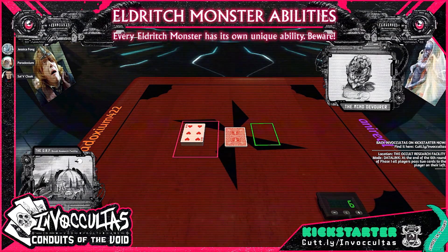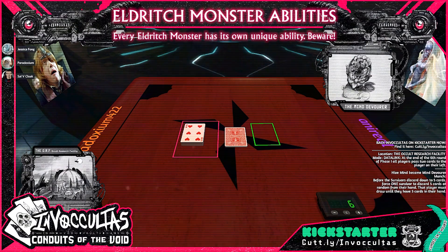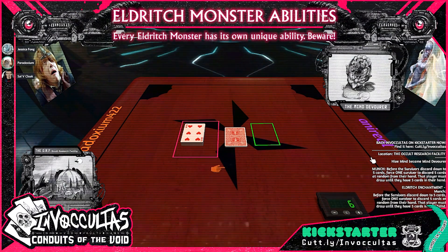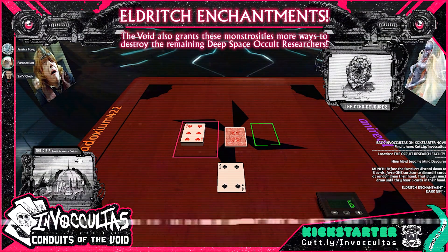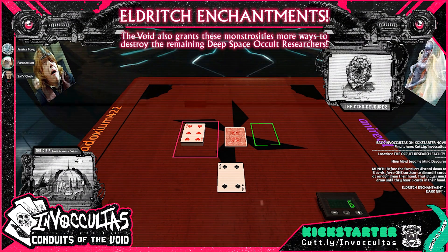I've got the ability called Munch. By the end of the sixth round, everyone will have nine cards. Before the survivors discard down to their five cards at the end of the game, I get to force one of them to discard five cards at random. While you're playing, you want to be coy about what you might be looking for, because if it sounds like you have a good hand, I'm probably going to pick you. But we're not done — we have to see what else springs forth from the void. In addition to having a monster ability, the monster gets an Eldritch Enchantment.